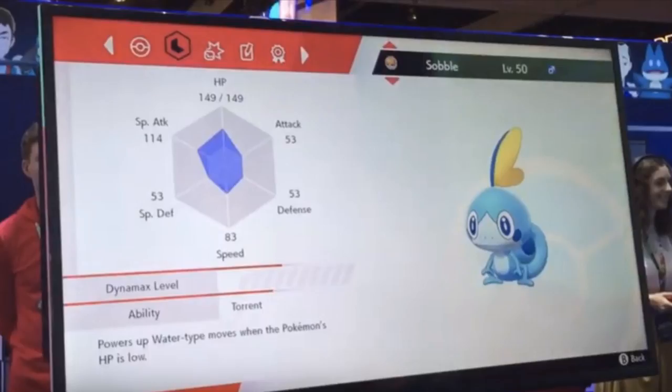In the next screenshots we're looking at the stat page of Sobble. I'm unsure if these stats reflect EVs or are just base stats, but it gives us interesting insight. We see high special attack and high HP, and it's definitely faster than I would expect. These are level 50 stats, but it's cool to peek at what the evolutions might be like. Sobble is probably my favorite of the three starters — that special attack is insane.